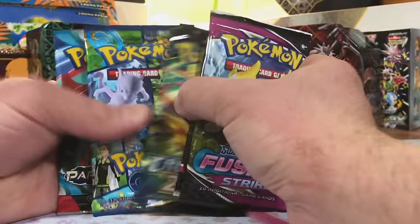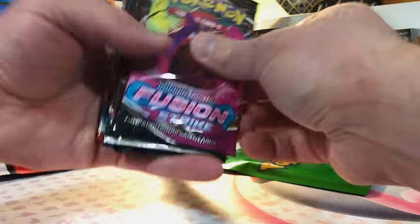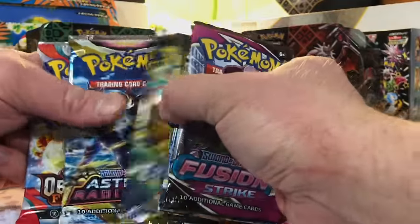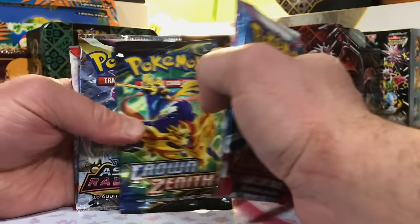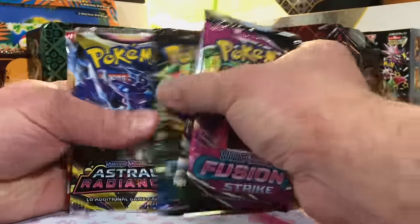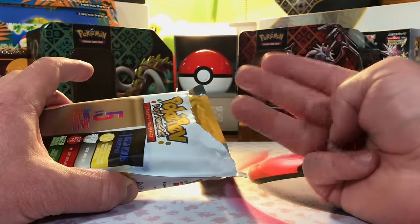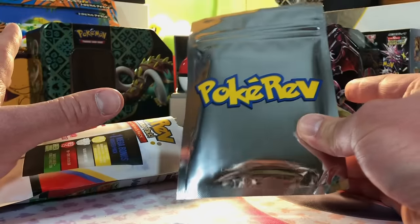Green tier options: Fusion, Lost, Crown, Pokémon Go, Paradox — Scarlet and Violet Base Set. Another green: Fusion Strike, Lost, Crown, Pokémon Go, Paradox — Chilling Reign, nice. Green tier — Fusion, Silver, Crown, Astral, Obsidian — Paldea Evolved. Green tier — Fusion, Silver, Crown, Astral, Obsidian — Astral Radiance. Whoa, whoa, whoa — holy crap, we got three silver tiers! This is going to be the most awesome opening I've had yet on this channel.